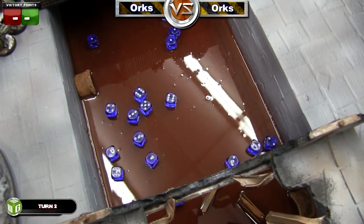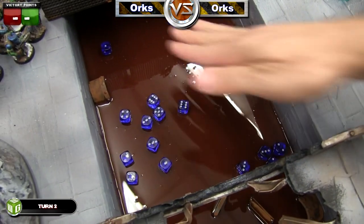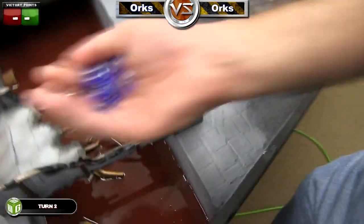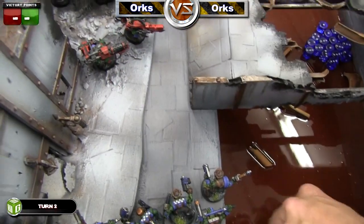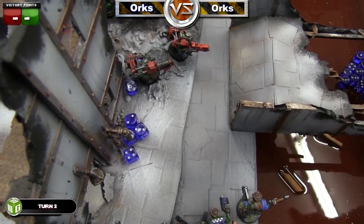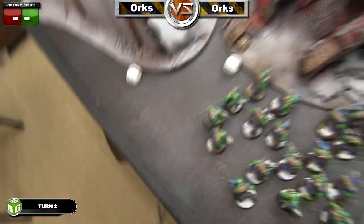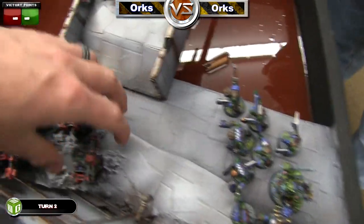He starts shooting: the Warboss squad shoots at my Lootas and actually gets a surprisingly good amount of hits — about five hits — needing fours to wound. He only rolls two wounds, but I roll my cover saves and fail both of them, so two of my Lootas die.